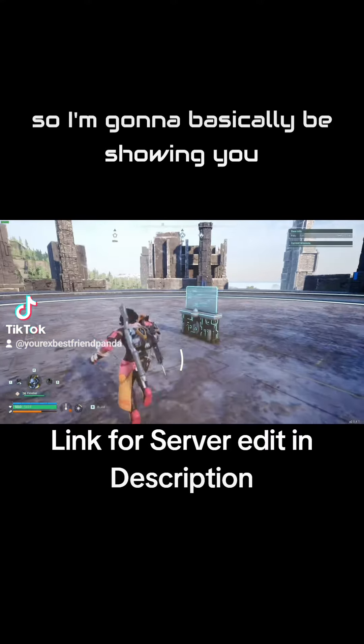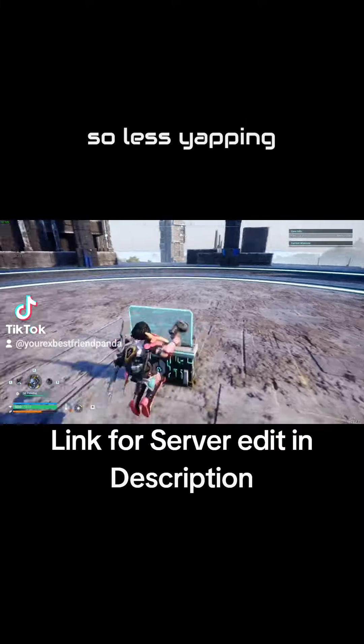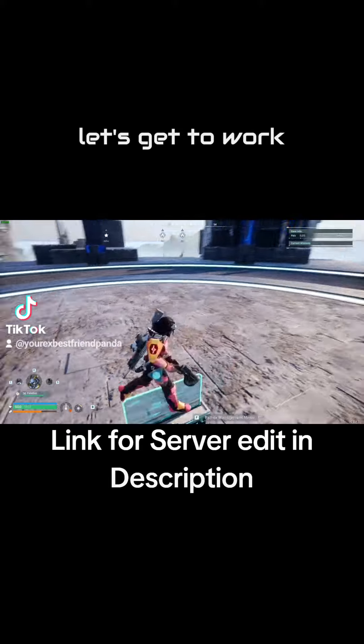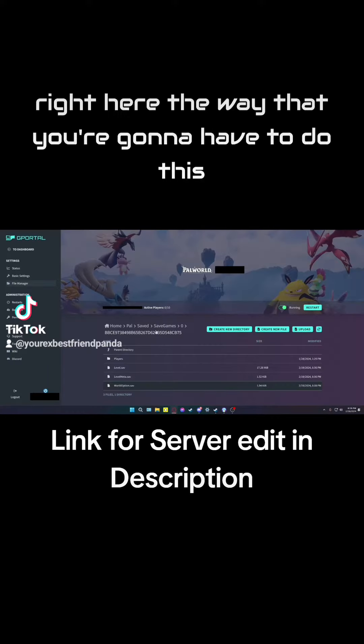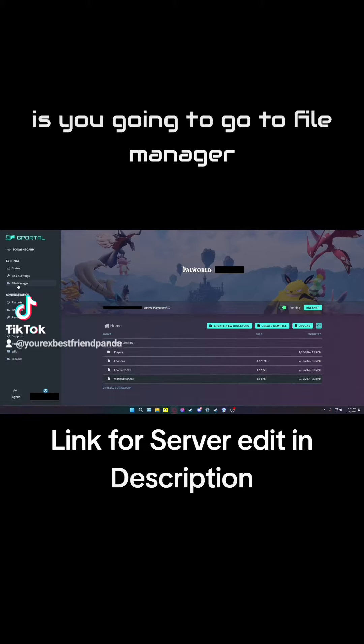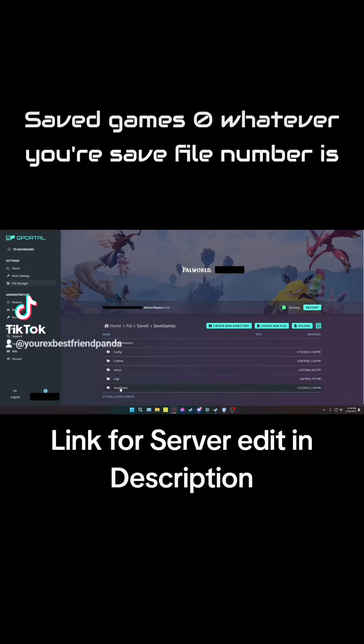I'm basically going to be showing you how to allow 20 capacity usage on your private server. So less yapping, let's get to work. All right, so if you're using G Portal, the way you're going to do this is go to File Manager, then navigate to: Pal → Saved → SavedGames → 0 → and then your save file number.